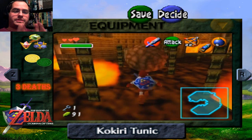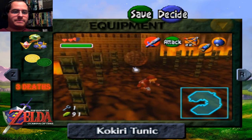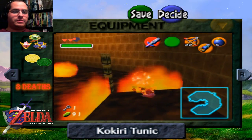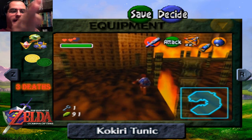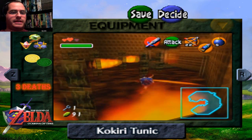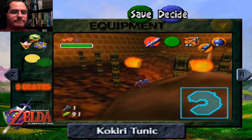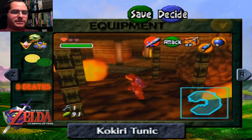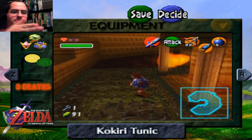I remember dying in this area many, many times. The problem is there are so many false paths — the fire between the pillars doesn't even sprout up until you get really, really close, and by then it's too late. You're either committed to barreling head-on into the flames, or you stop right in the nick of time. Obviously we can't go any further that way.